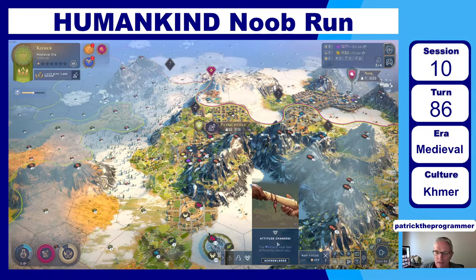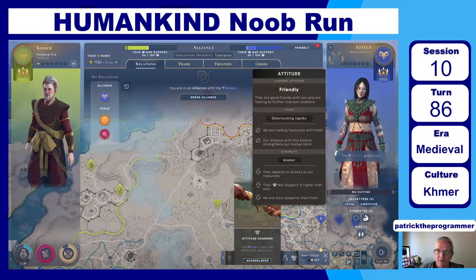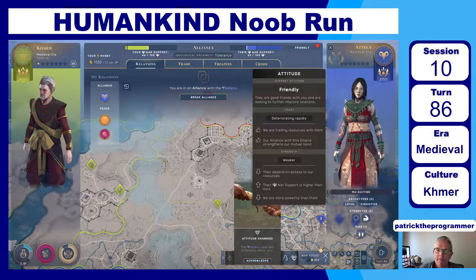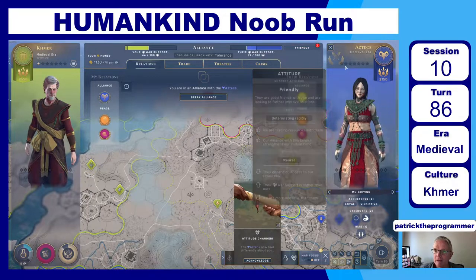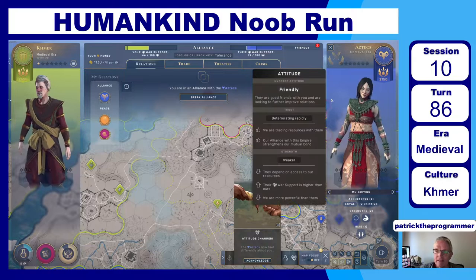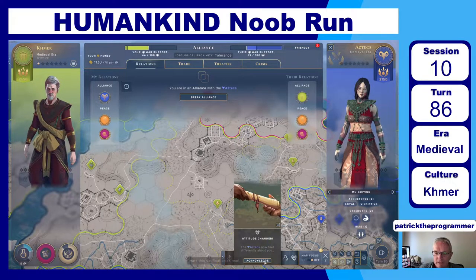I'm on turn 86. I started as the Zao, switched over to the Celts to get agricultural bonuses, and now I'm the Khmer for industrial bonuses. I'm going through my notifications — clicking on the Aztecs, they're friendly, so that's good. I'm not a big fan of spending a lot of time on wars and battles because it takes resources away from other stuff, but we'll see.